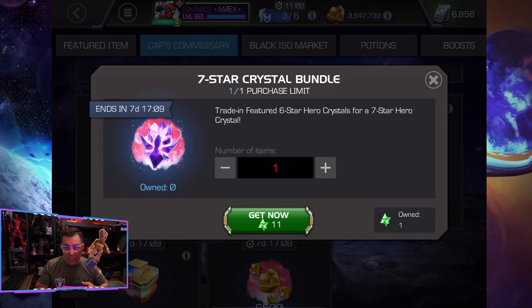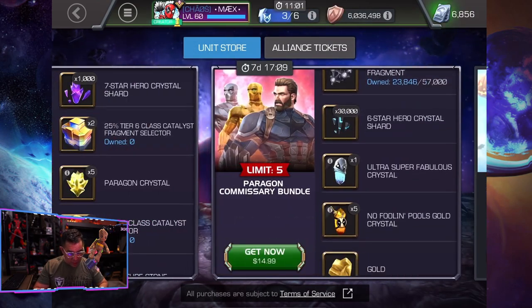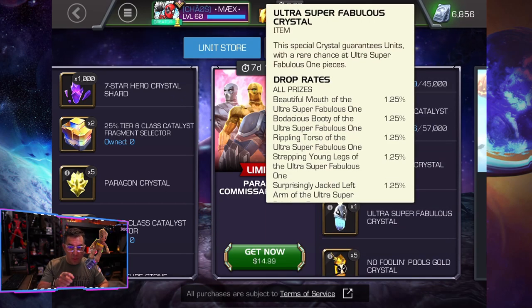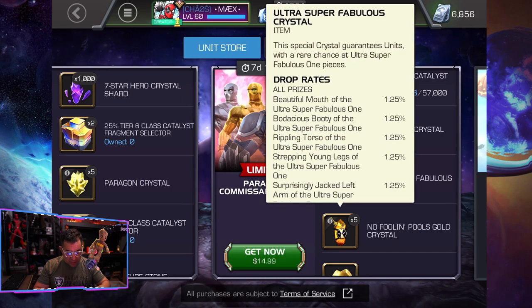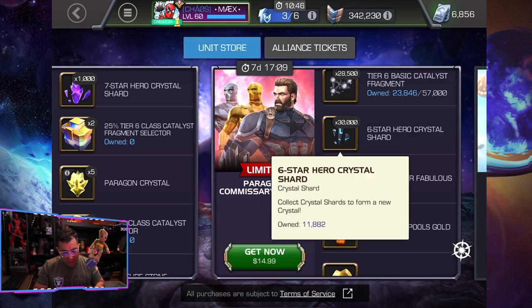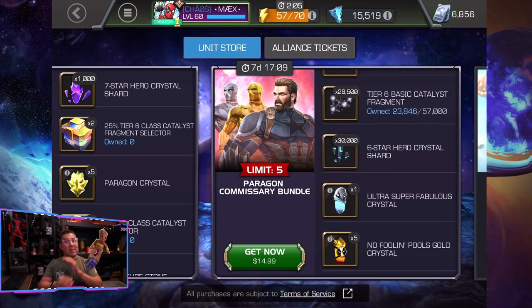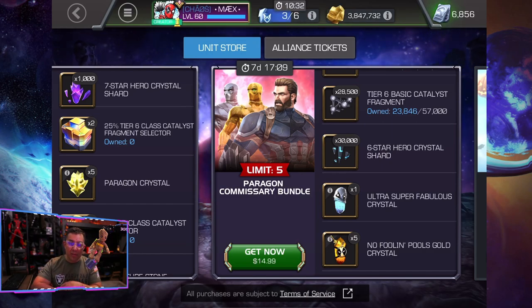This crystal is pretty good because if you're participating in the event, we're getting no units inside these unless we pop these crystals — they do have guaranteed units, but it's only five crystals. We'll take a look at those and see what results we get. This should give us basically enough, combined with what I have in inventory, to open a seven-star. So we're back to back on seven-stars as part of this event, though it's not really the free-to-play portion.